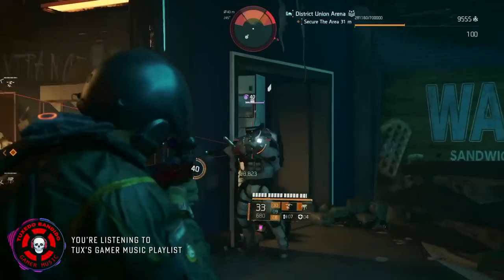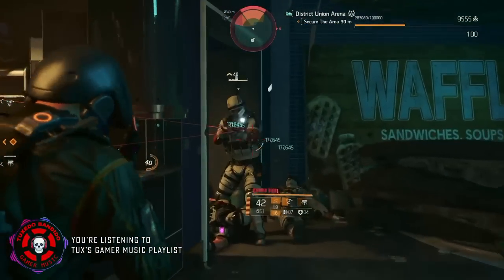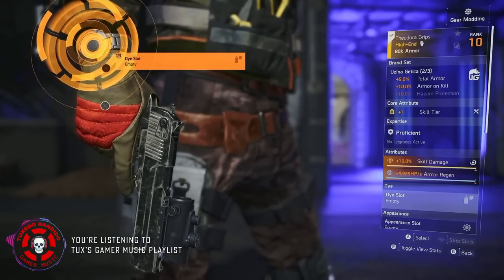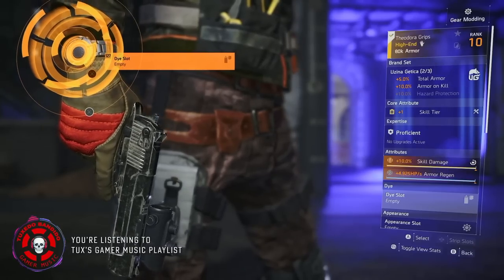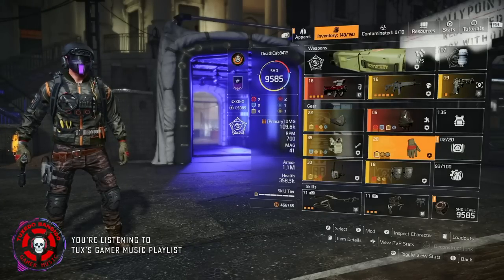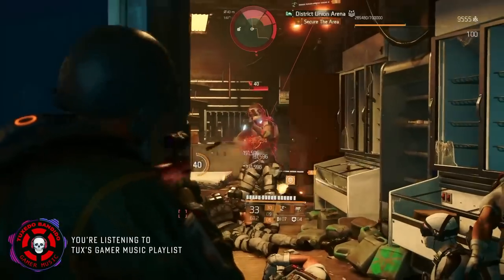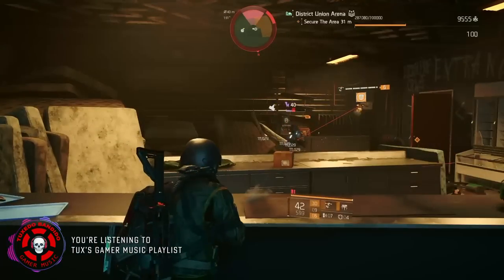Uzina Getika gives us 5% total armor and 10% armor on kill. I've got a skill tier, skill damage, and armor regen — these are really easy to get. You only need skill damage to show up and then you can roll that core attribute to a skill tier. Skill haste would be even better but I have armor regen, so that's what I'm rolling with. This pushes us to 20% armor on kill, which is absolutely amazing. Remember, it's not just your primary weapon that earns you armor on kill — your skills do too. So when you're suppressed, your skills are still out there fighting, getting your armor back and killing for you.